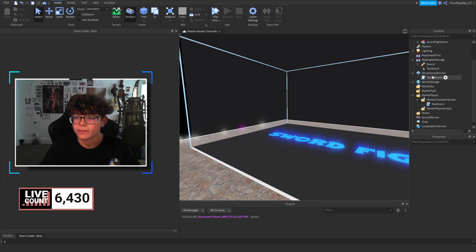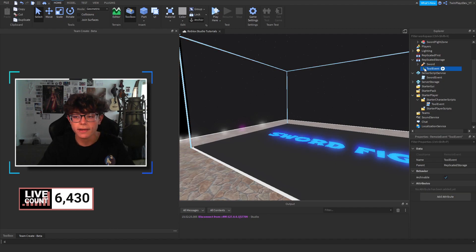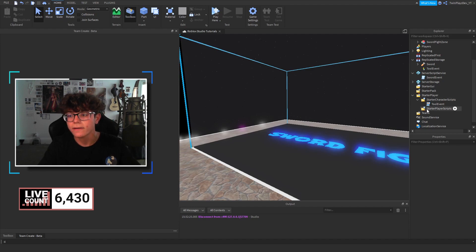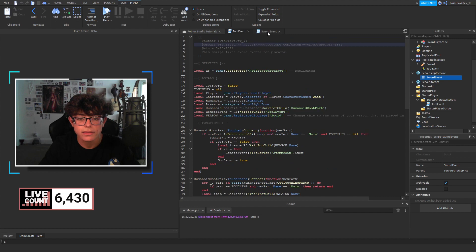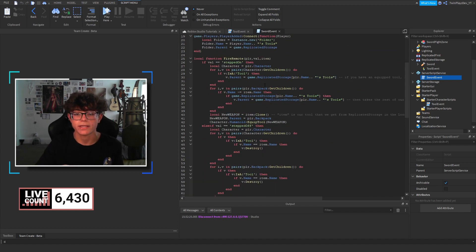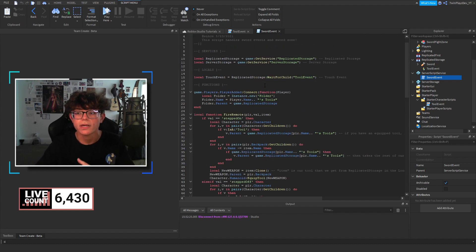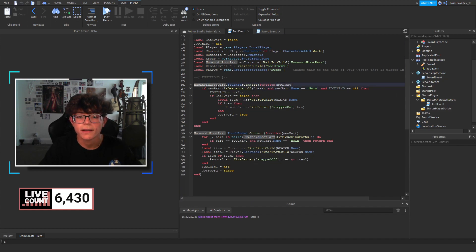Inside Replicated Storage is just the Roblox sword — no scripts needed. You can delete the thumbnail cam if you want. The Tool Event is the event that we're firing when the player enters and leaves. Now let's open both scripts. There's a local script and a server script. For the local script, we fire to the server; for the server-side script, we receive that and remove the tools and add the tools — all that kind of jazz.